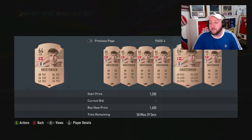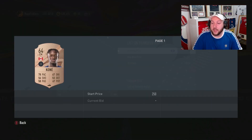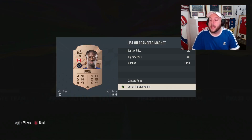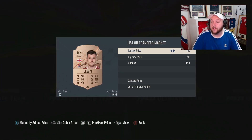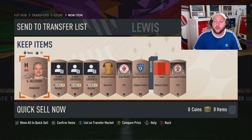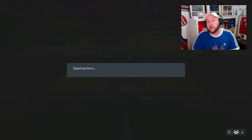So again, 300 for this one. We've got ourselves a Canadian centre-mid from the MLS — does he go for anything? Looks like he's 300, so 600 there. And then we have our English CAM — does he go for much? It looks like he goes for about 500. So we've made again profit on this pack, about 400 coins. We can discard everything else. Unfortunately we didn't get any cards to keep, but it's not a problem.